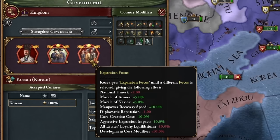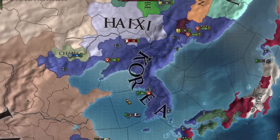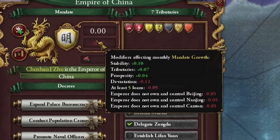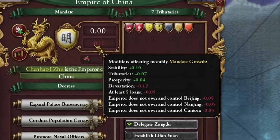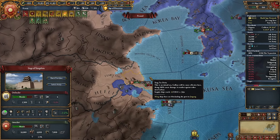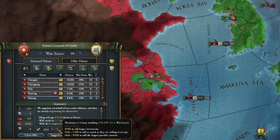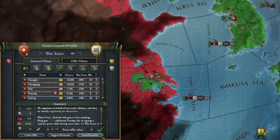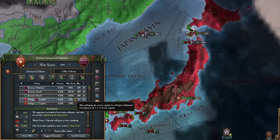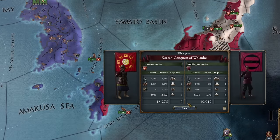I want to maintain my expansionist stance in Korea. Now that we are free, we can start establishing new tributaries — I recommend doing it as soon as possible. From now on, my empire will wage war against every neighbor, expanding in all directions as peace treaties expire. With Ming, I made a white peace to have only a five-year peace period. Alternatively, you can take only money from them for a seven-year peace. Jiangsu was left with one province, so I just made them my tributary. In Korea, we can have Ashikage as our tributary. I want to conquer Ashikage as soon as possible, so I'm ending the war with them.